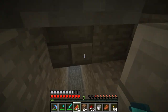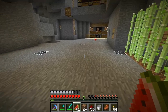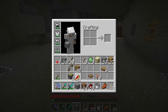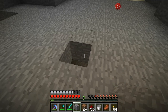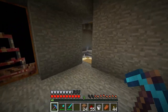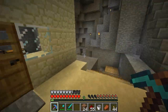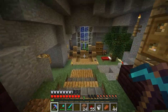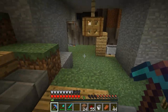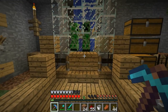Let's get some food, we're hungry. My Efficiency 5 pick got lost because my world got corrupted. Everything was fine except it just wouldn't load in the world, so I went into MCEdit, deleted one block, and then everything was fine again. But I lost my inventory, which was a bad thing.